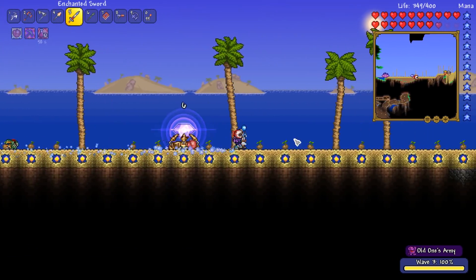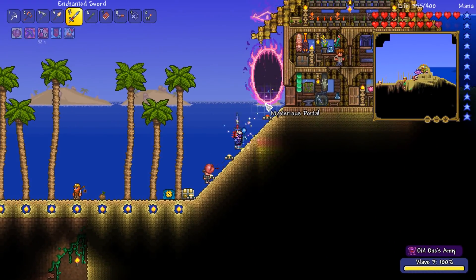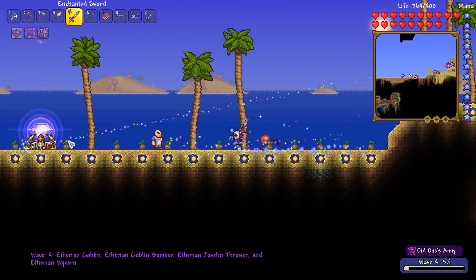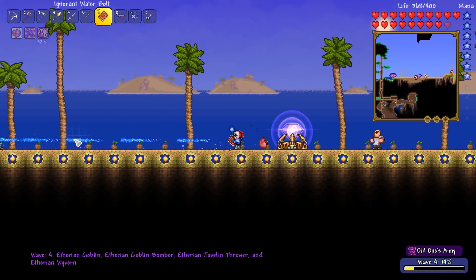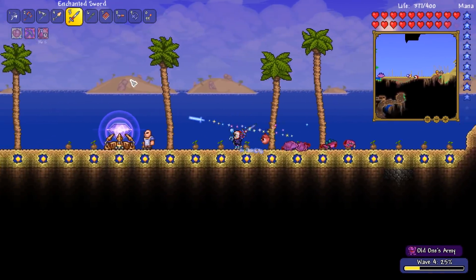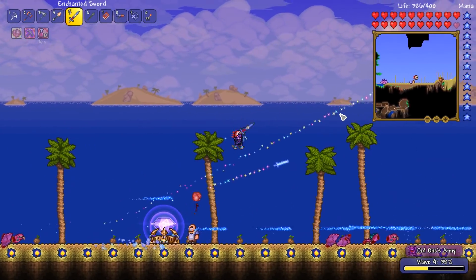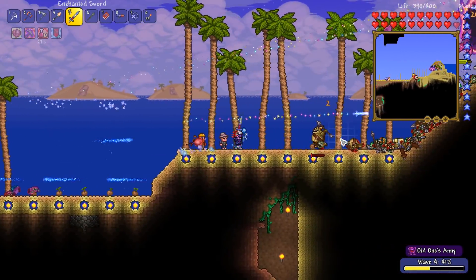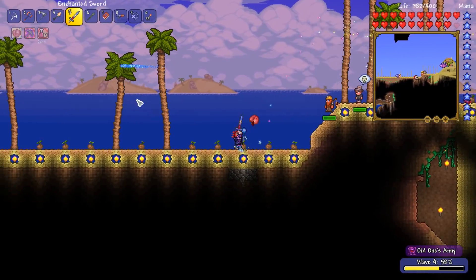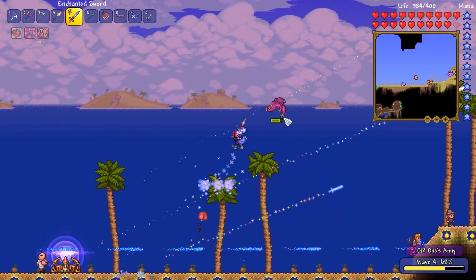Maybe a little bit of health. We're on the penultimate wave - wave number four. This is where the flying dudes start spawning in. This thing only has 1,000 health until tier one - just something to bear in mind. We've got to keep an eye on the skies. Luckily, I'm killing them before they even get to the point, which is kind of hilarious. The explosive sounds are insane.